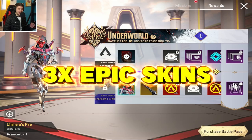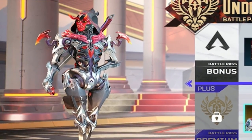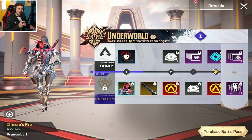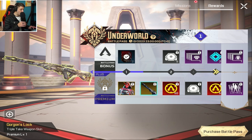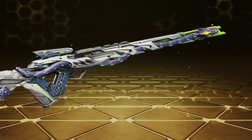It contains three epic skins, starting off with this insane Ash Chimera's Fire skin. I literally love that — she literally looks OP. It's like a devil Ash. That's probably one of the best legend skins in the game so far. And with the premium Battle Pass, you can also get this insane Gorgon's Lock Triple Take skin as well. Looks insane too.